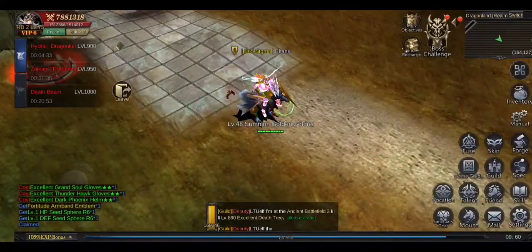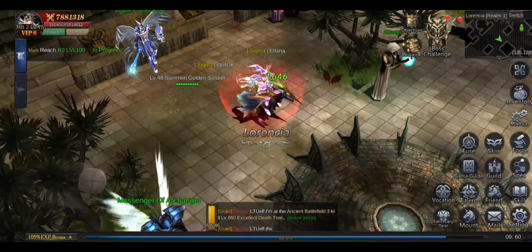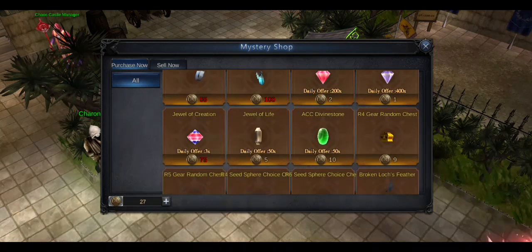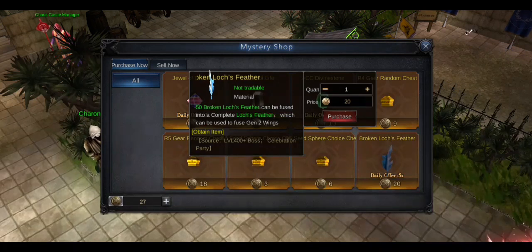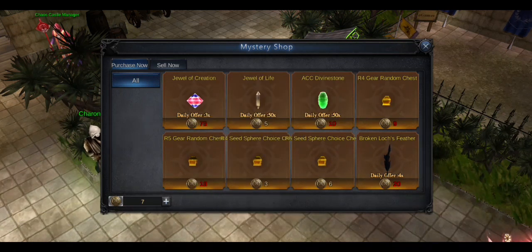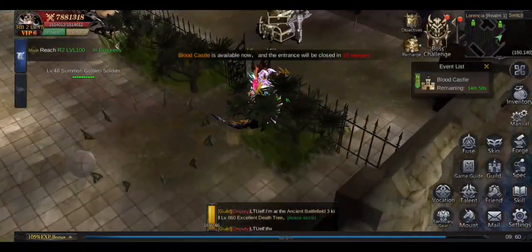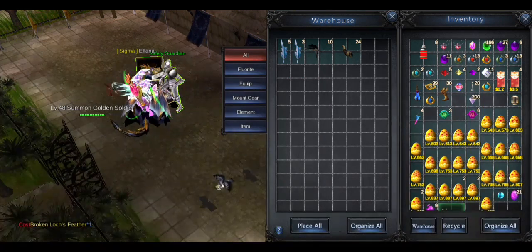I wanted to show you another thing — let me just go there real quick. I'm gonna do a separate video about it explaining that a bit more on another character. But here in Lorencia you have this mystery shop. As you can see it requires a certain amount of points for you to buy stuff — random gear chests, rank five fear chests, and so on. You have broken lock feathers for 20 points, and you have five a day of those. In order to get the points, you can sell skills or rank three equipment. That's what you sell here to gain points and buy items. That's how I collect broken feathers — that's the first one; the other seven I got from bosses.